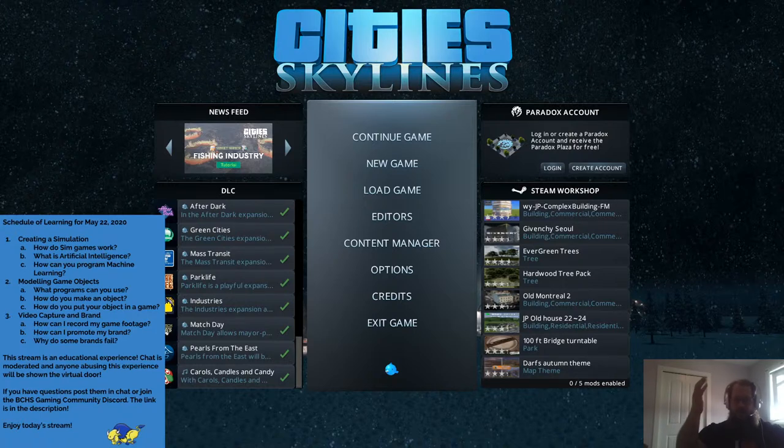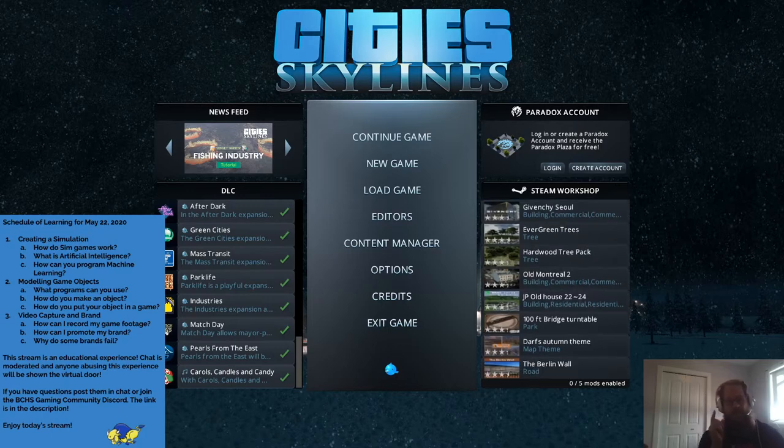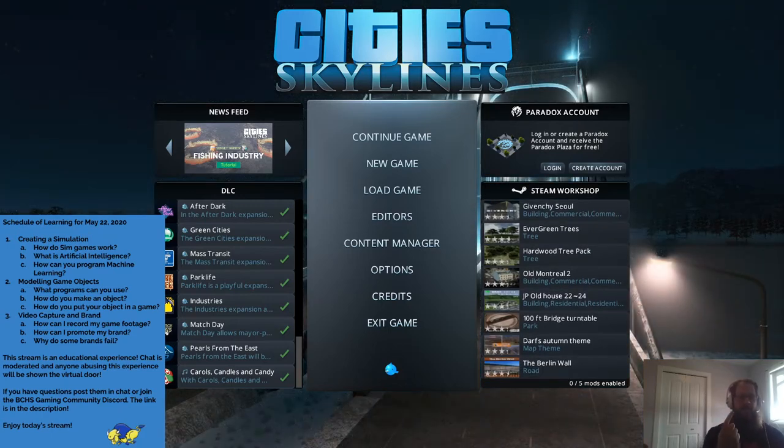Today I wanted to cover simulation games, and two really good simulation games that I've played recently are Cities Skylines. I don't have the most recent expansion, so Cities, if you're willing to put some free swag somebody's way that's teaching using your game, you can send me some DLC and I will enjoy it. The next game I'm going to be playing is Planet Zoo, and I don't have their DLC either, so if Planet Zoo wants to send some stuff my way — thank you Frontier — I would really appreciate that, because my daughter also loves playing your game.